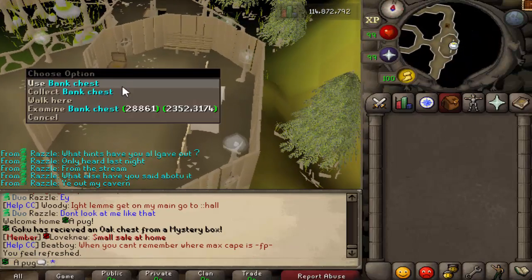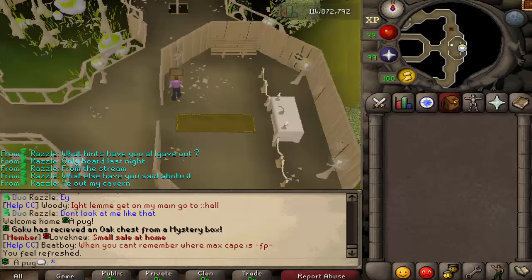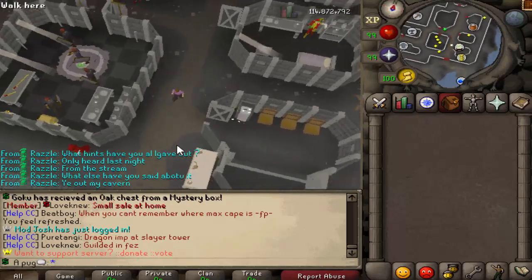The altar does restore your health and everything, so you can use it. There's also a bank chest right here so you don't have to go far. Here we have the sponsor zone — this is the $25 zone. You have some noble guards here who drop medium clues.